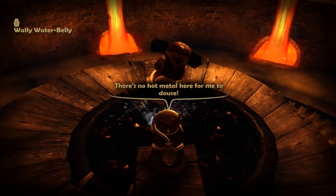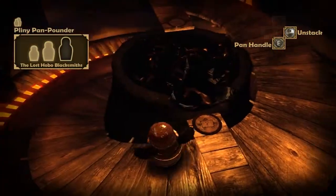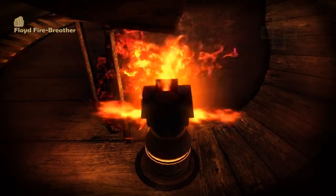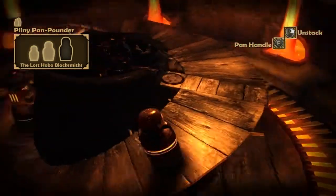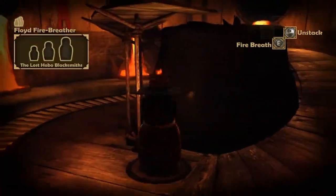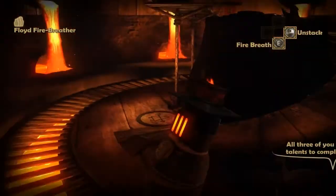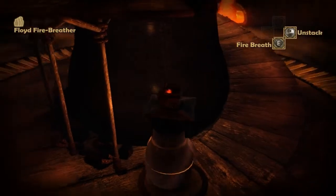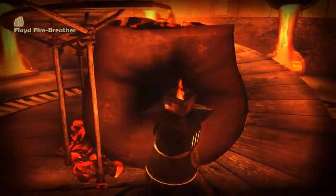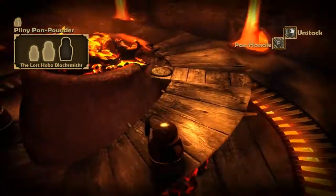There's no hot metal here for me to douse. So I actually have to do them one at a time this time, instead of just putting them all in the right places. So I'm guessing that heats up the fire. No. The crown must be hot before I can... Where did we get this crown from? All three of you must use your talents to complete the crown. There's nothing in there for me to heat. There we go, now it's getting warmed up. I'll leave you down here now that there actually is fire in there. I don't know why it didn't light the first time, but whatever.